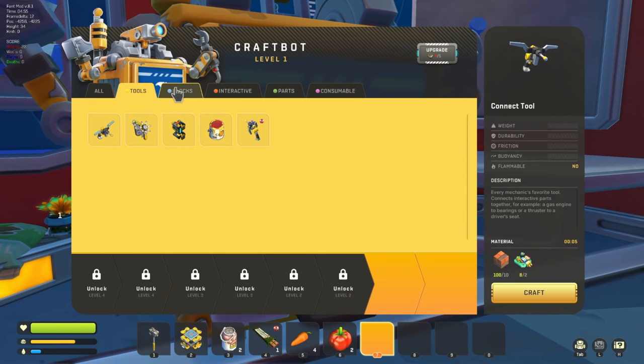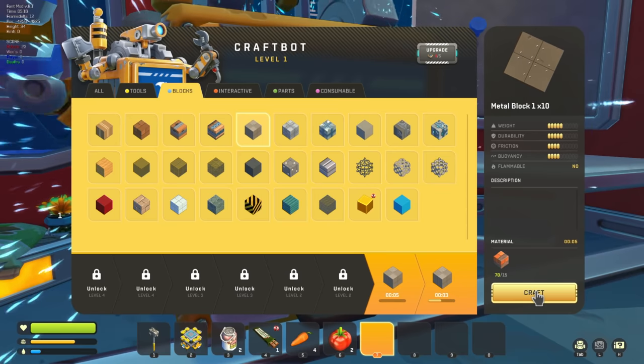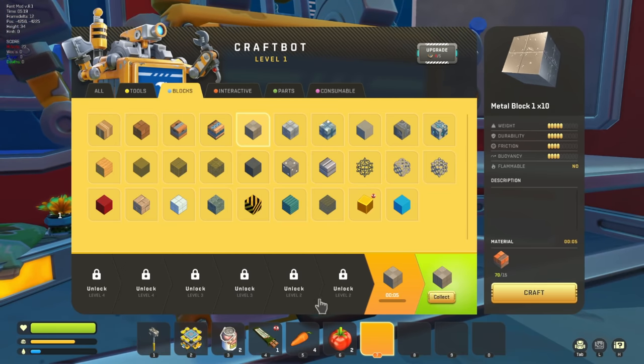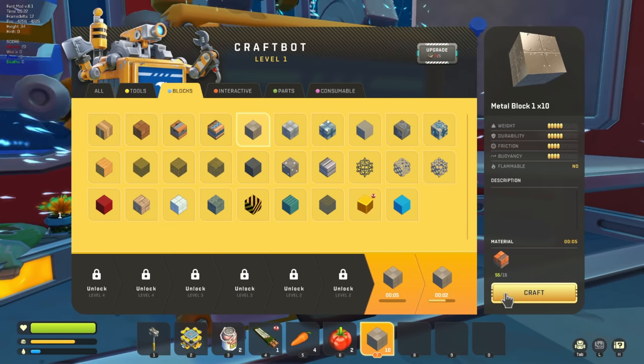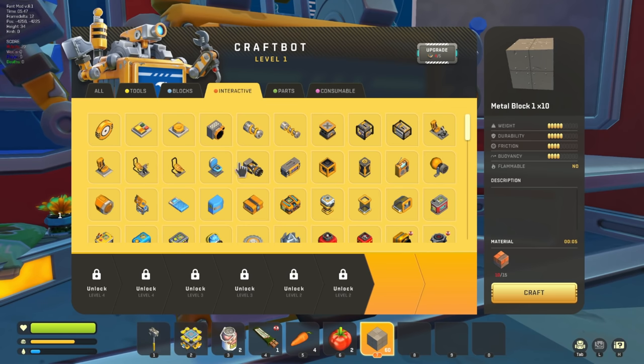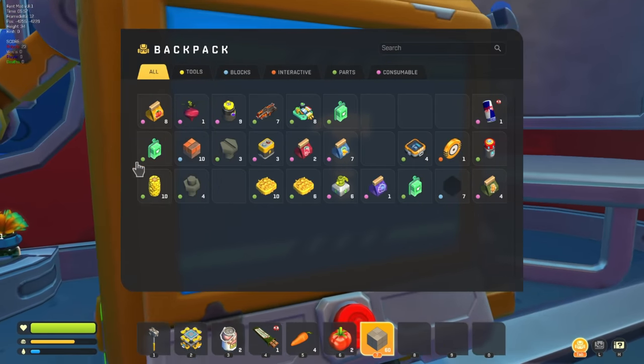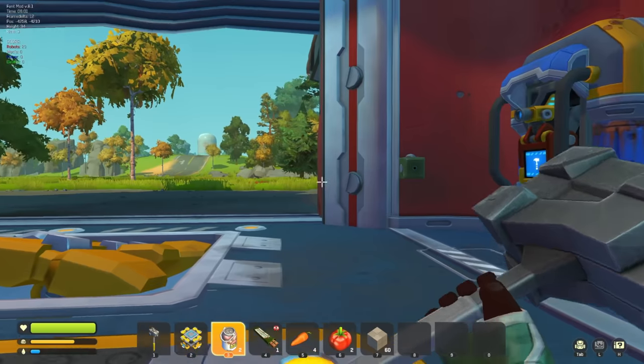Let's see here - we need some blocks. Metal block one takes 15 of these to make 10 of those, then we need those. I suppose we craft all that we can - we've got to unlock this thing too, I forgot. I'll make as many of these as I can. Okay so I have 60 regular blocks. What did I need for that grinder? I don't even know why I'm making this grinder because we don't have an engine - we have nothing to use it with right now. But I want it - that's what matters in life.